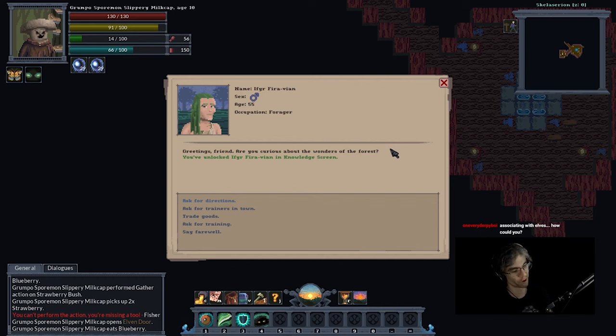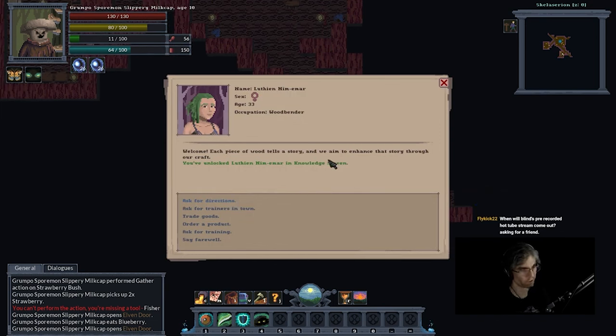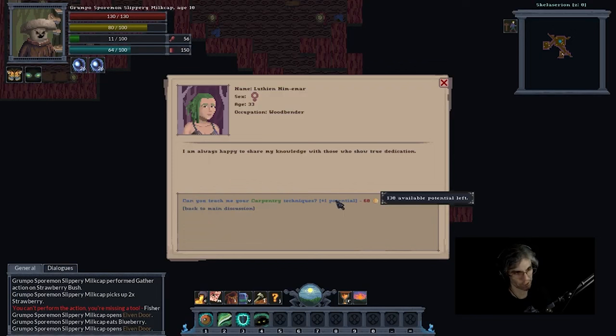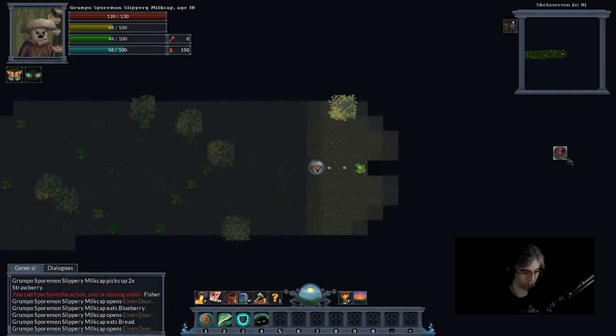This is a fire vine. I'm a mushroom, one very derpy boy. If you are surprised about me associating with elves — I will associate with anybody until they attack me. I speak first, could attack later. Greetings friend, are you curious about the wonders of the forest? I'm going to ask for trainers in town. They've got carpentry, sword fighting, protection. Now I have directions to their carpenter — a wood bender. Each piece of wood tells a story. I could order leather, wooden barrels, firewood, wooden sword, wooden shields. They'll teach me carpentry for 60 coins. They have mahogany wood, mahogany log, and elven wood.